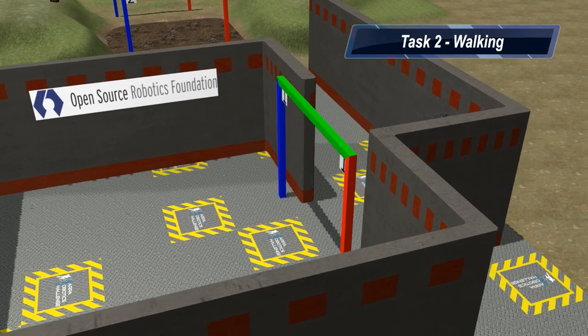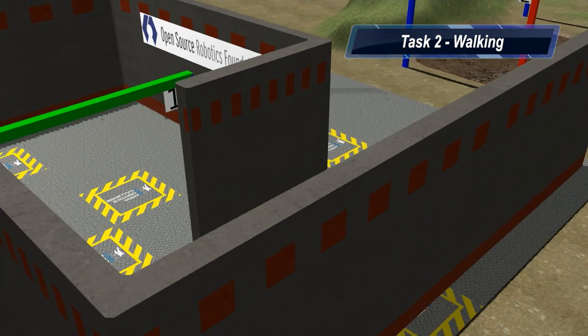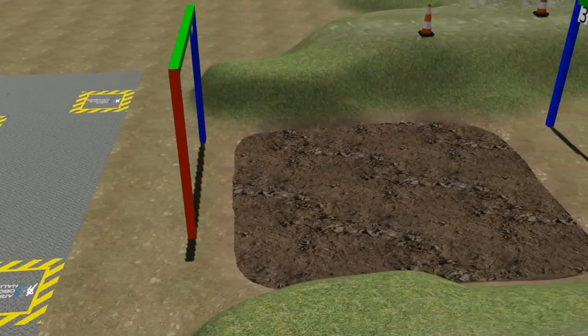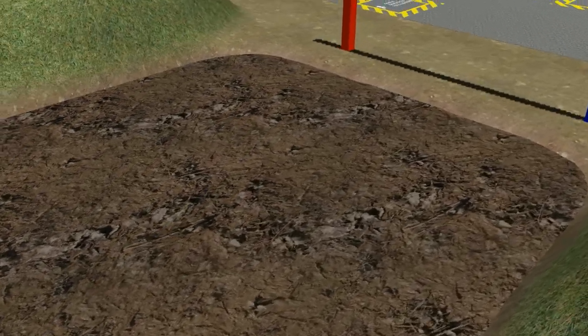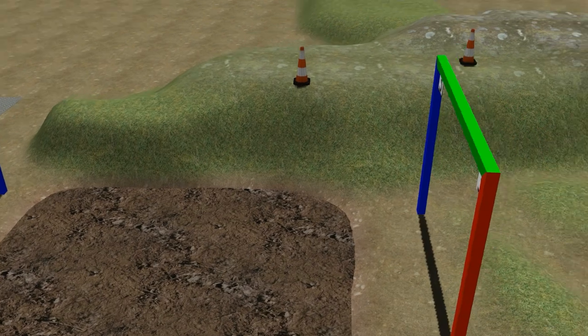Task 2 is a walking challenge over various types of terrain that the robot may have to traverse in the real world, testing foot placement and body control. Initially, the walking surface is simple pavement. This pavement gives way to a simulated mud pit which generates a mild slipping hazard, and which will require more thoughtful foot placement and body control. There are several scoring gates that must be passed through, guiding the direction of the robot within the course.